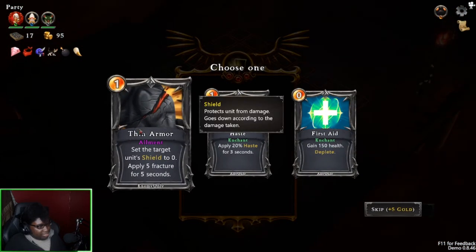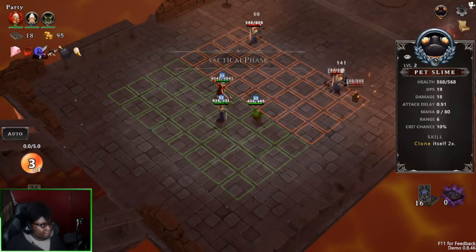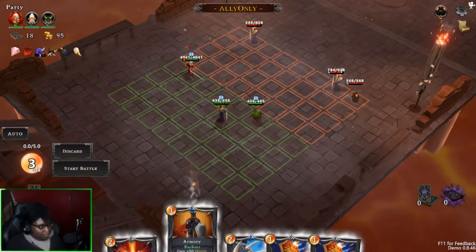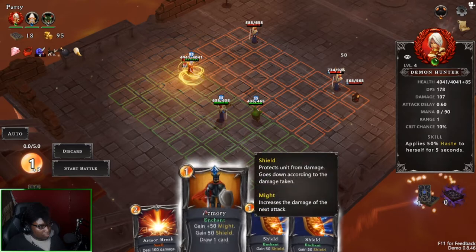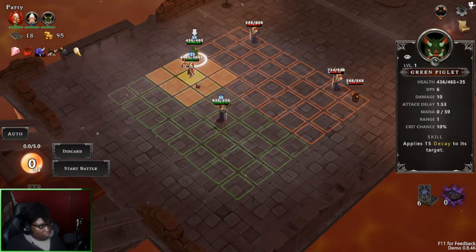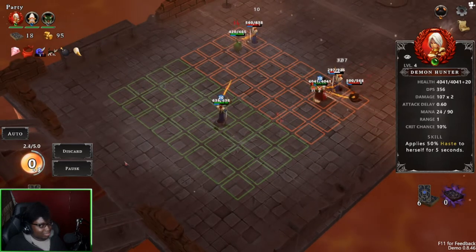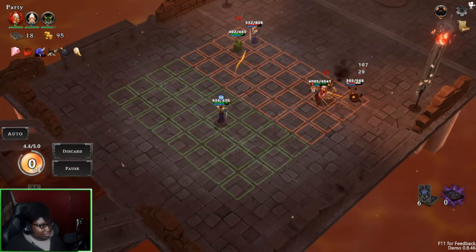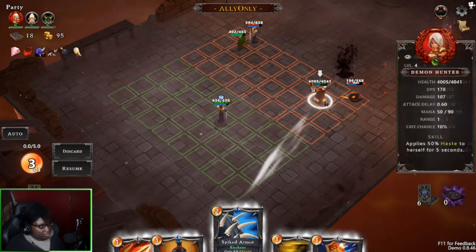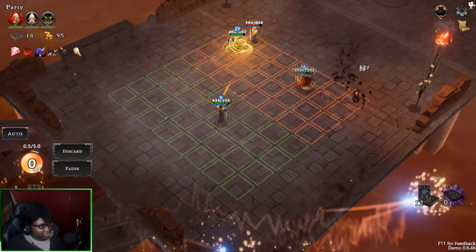We got haste. We have set the shield to zero. So this base just strips shield. I actually might end up buying this game. You can't move them after the round actually starts — fair enough.